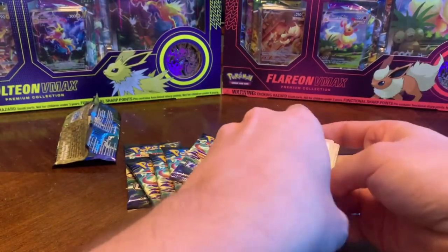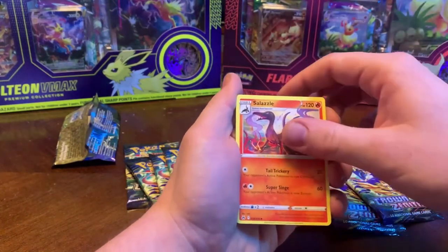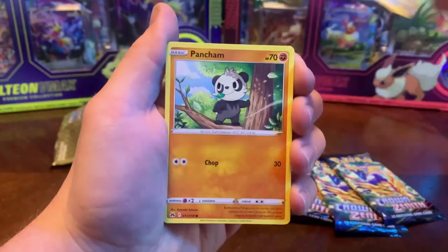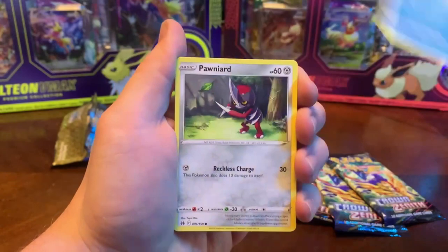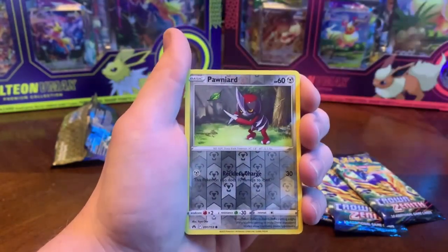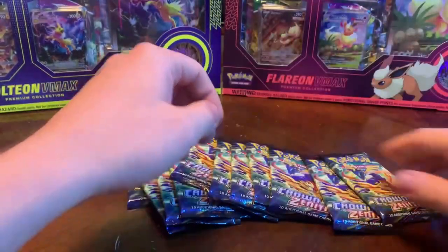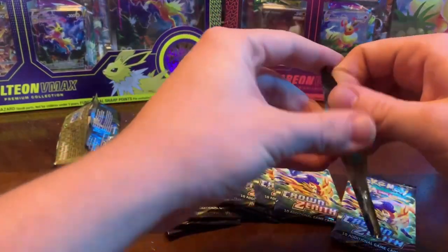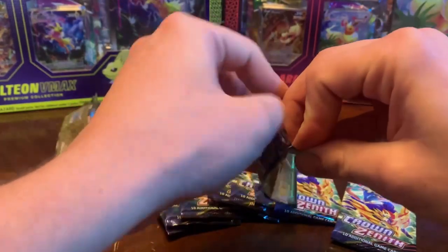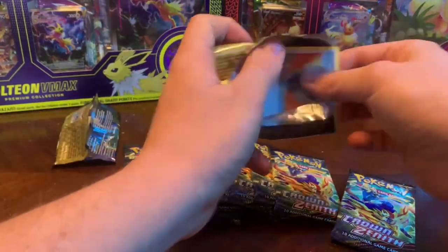No fancy edits — this set is full of it, let's see what we got. We got a Pokemon Catcher, and we got a Rare Candy, Pangoro, Snorunt, Ponyta, Tangela, Ball, Toy reverse, Ponyta again. The rare of the pack is Volcanian — okay, holo — it's something, it's technically a hit. I've been super pumped about this set; all the Galarian rares are so cool.